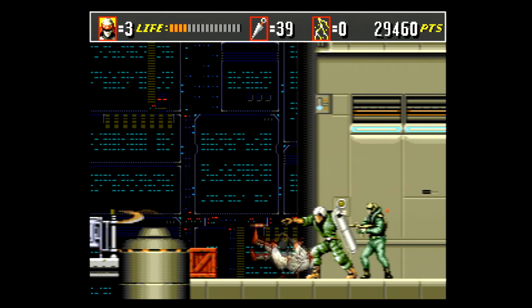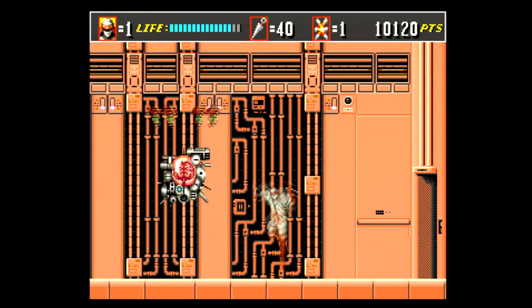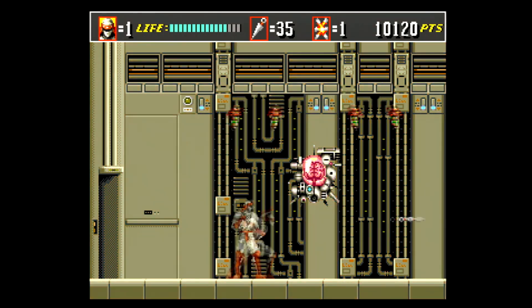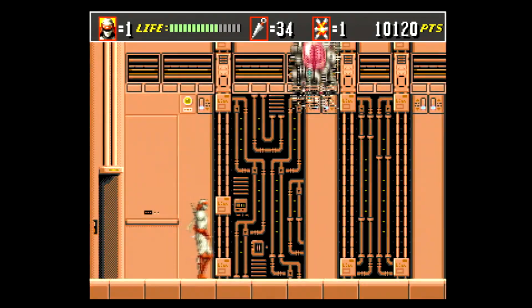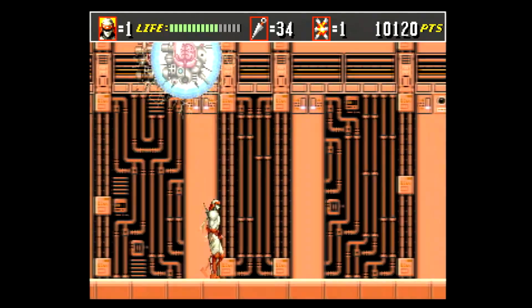Shinobi 3 is a side-scrolling action platformer that really emphasizes precision dodging and ninja action. Its controls are tight and very simple: A is for specials, B for attack, C for jump. You primarily attack by throwing kunai, which is a limited resource, however ammo pickups are very abundant in the game. If for some reason you run out, you also default to a melee attack when you are close enough to your enemy. Attacking overall feels really good and responsive.